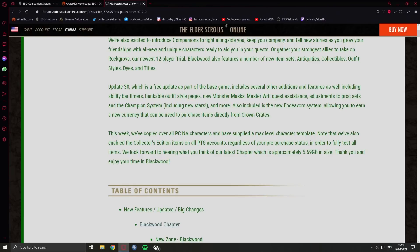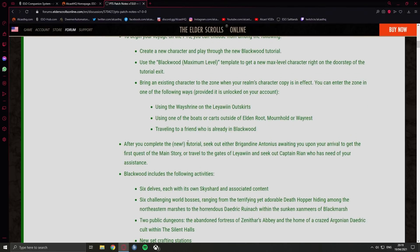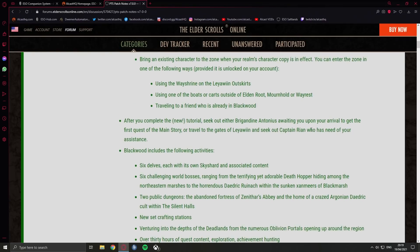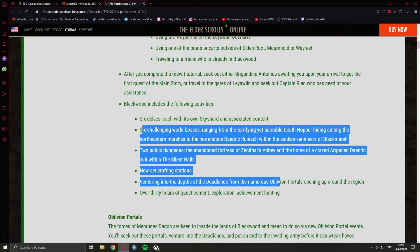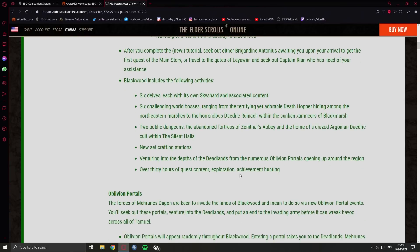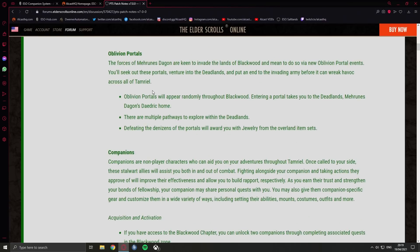Like always there's a new zone, a new tutorial — there's a cool thing at the end of the tutorial where you get into a gallery and can actually choose where to go, which is pretty cool. There are new story, public dungeons, world bosses, and oblivion portals. I played one of them and it was actually pretty cool — I was surprised at how long they were. I prefer them over the older world events. They will also randomly spawn throughout Blackwood, probably like the other world events.